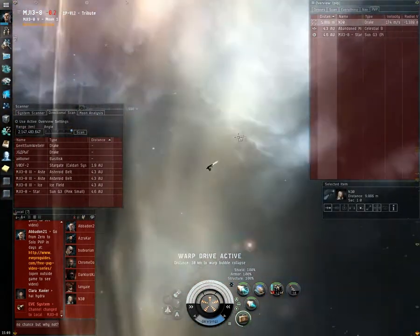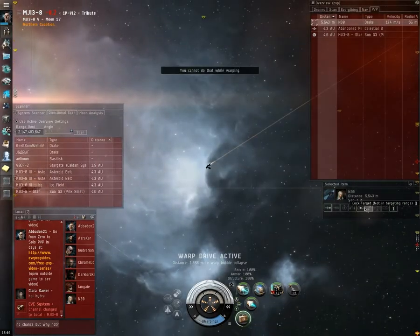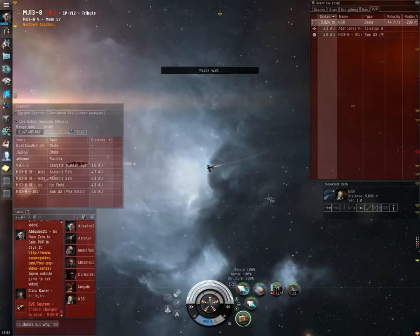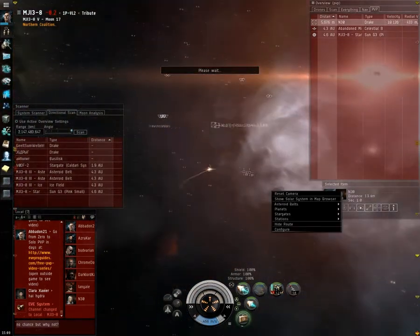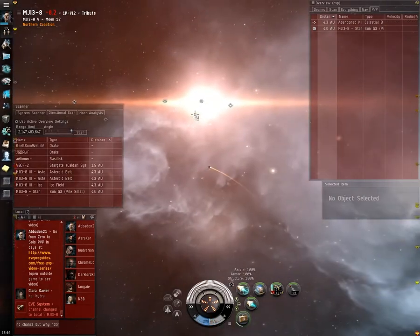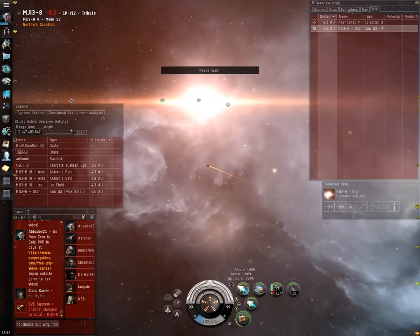As you can see here, I warped in but the Maelstrom had already warped out. And the Drake — I was so sure I was going to catch him; I'm in a Firetail. But he warps off right as I get the lock. So no luck. That's it, but I hope you learned a little bit about directional scanning from that. Good luck.